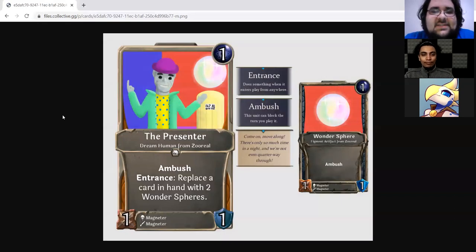The Presenter is a one-drop one/one Mind-Dream Human from Zooreal with ambush, and entrance: replace two cards in hand — replace a card in hand with two Wonder Spheres. Wonder Spheres are a one/one Figment artifact with ambush. A couple notes: this is a new realm that Magneter is attempting — his fifth attempt, third success. The whole idea is a dream zoo. We've already had quite a few things that have been dream or dream-adjacent, including Hallucinogenica.